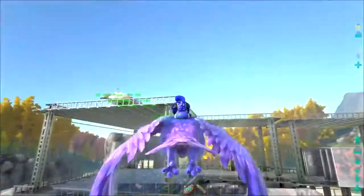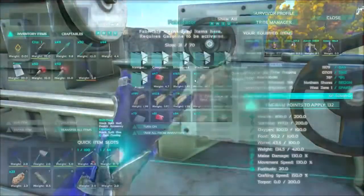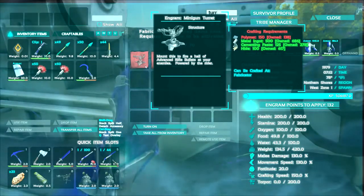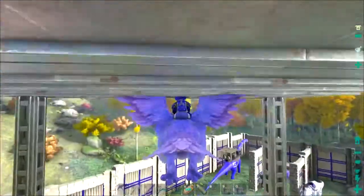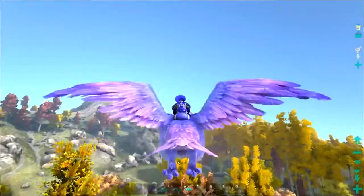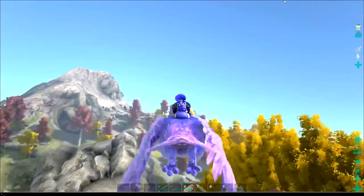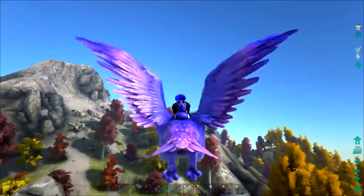The new turret has to be made in a fabricator. Let's take a look - there it is, the minigun turret! It requires 500 metal ingots, 125 cementing paste, 100 hide, and 150 polymers. You know what that means - you can get the new organic polymer from the kairuku, from the penguins! Unfortunately they updated the game so they drop less now. Last night when they first had the update they were dropping a huge amount, but they're dropping less now. Instead of making polymer let's just go out and kill some kairuku and get some polymer - it's time to murder!